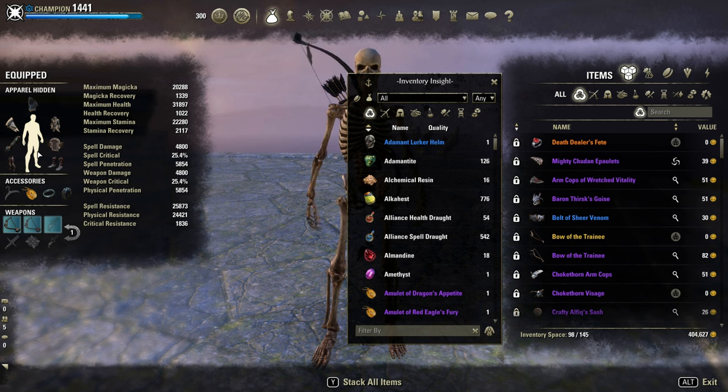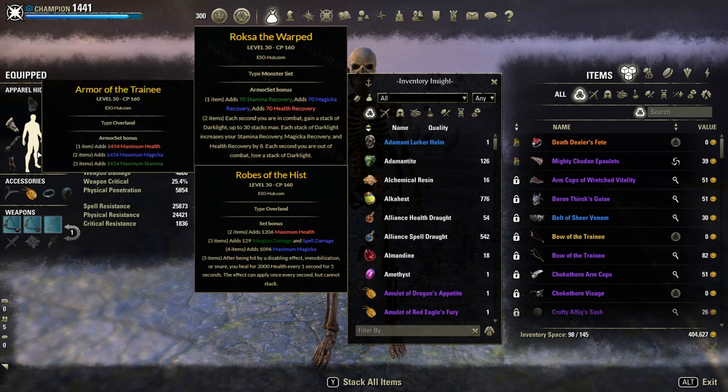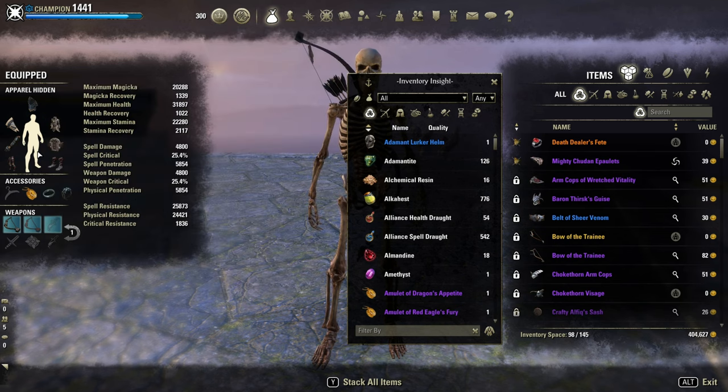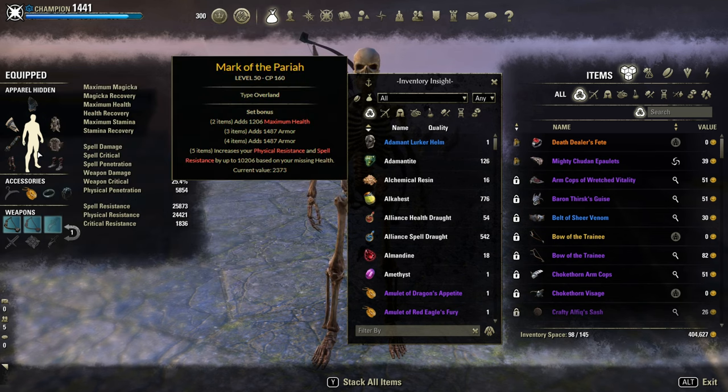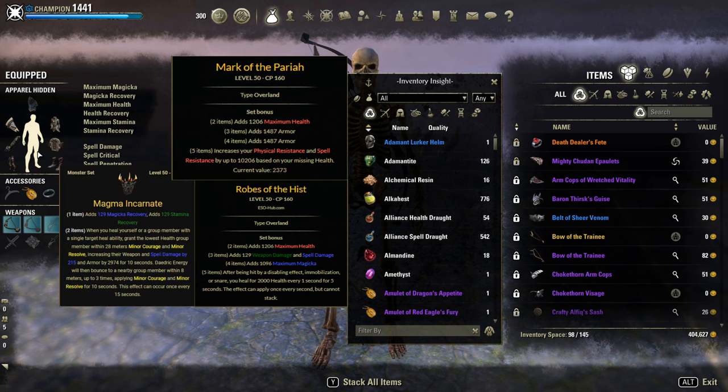In terms of sets, I would not really change anything. There are some other options — for example, instead of Wretched Vitality, use Rockgrove the Warped with at least two sustained Jewelry Glyphs and a Serpent Mundus, with still Hissmir as five-piece, two Trainee and two Potentates. For more tankiness, you could try out Pariah for an extreme amount of armor with Hissmir and one piece of Magma Incarnate or Baron Thirst for extra Magicka and Stamina recovery. Full recovery Jewelry Glyphs probably needed with the Serpent.